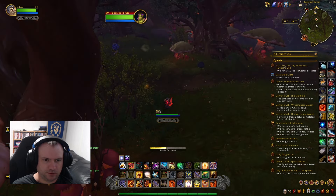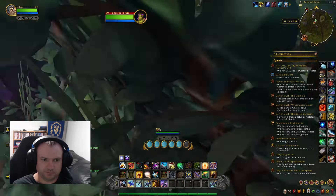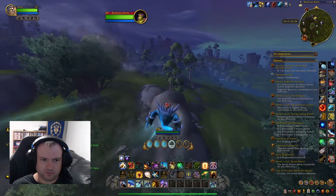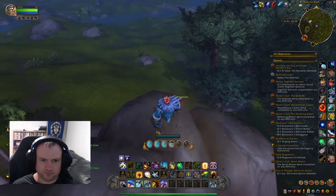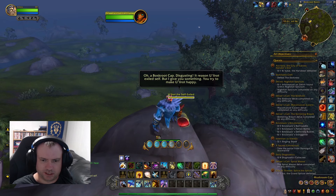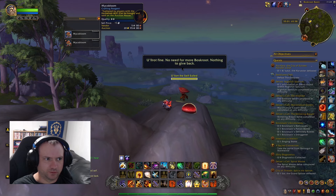Once we have it looted, we are going to return to our exiled guy and turn it in. I'm going to hand over the Bossgrove cap and he's going to give us his mushroom cap treasure. We have here 150 rep and some Mycelbloom for our reward.